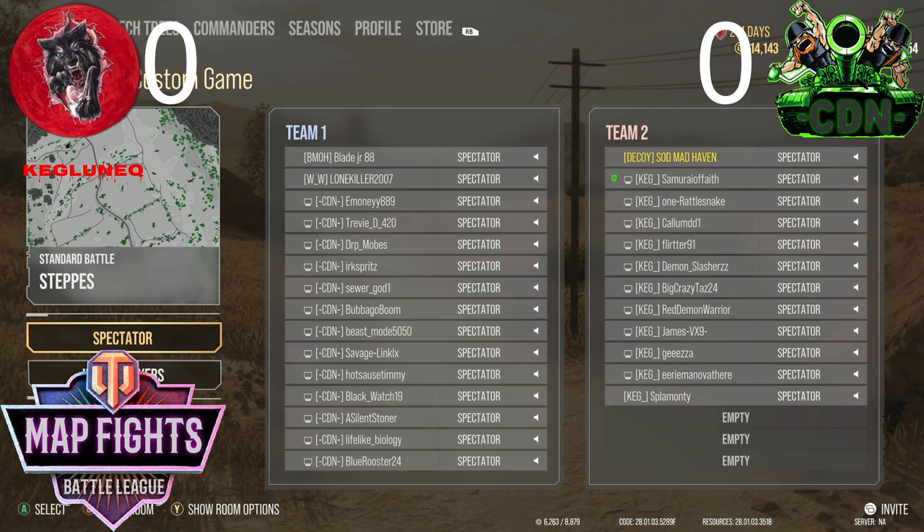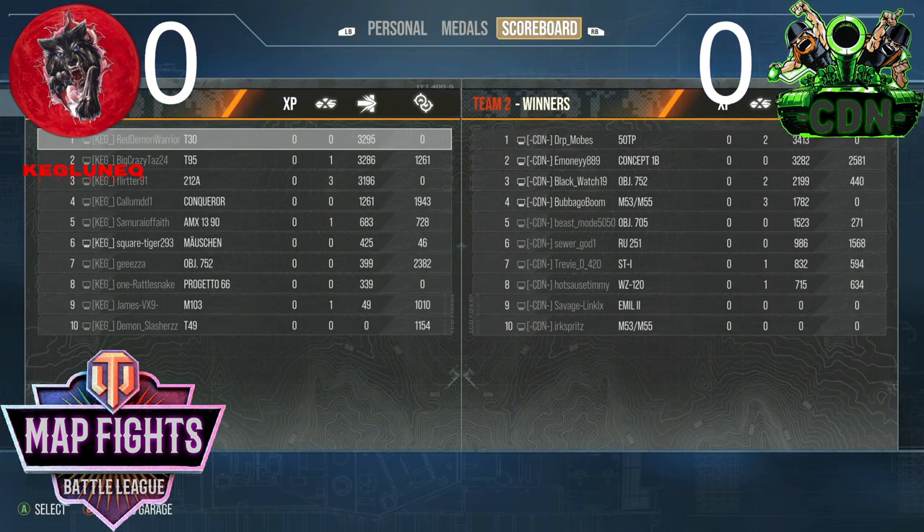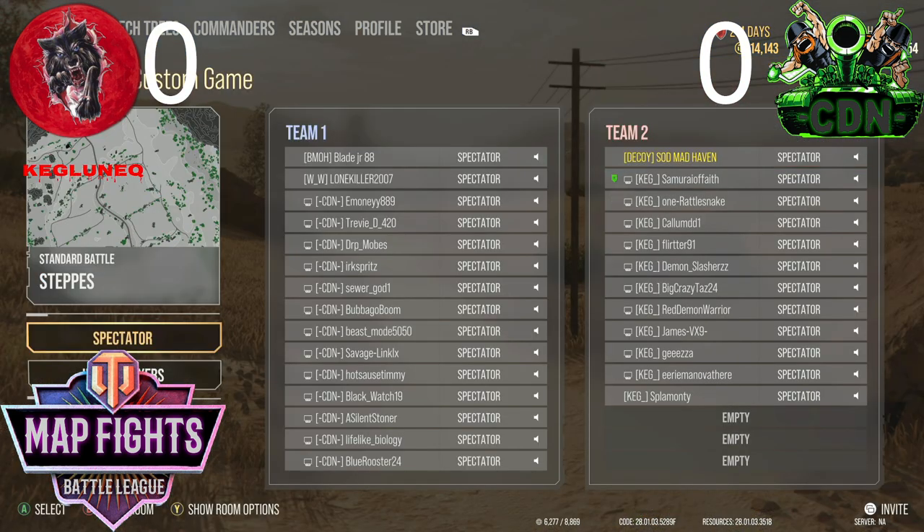The 752 on Keg's side only did 399 damage with 2,400 assists — only able to get one shot off, and with an auto-loader only getting one shot off is not ideal. 752 was probably a misplay. E50s on that map would have been amazing, or Comp Panzers, or 50 tons. Keg's attack had too many slow tanks — once CDN got it locked down, that's all they had to do was maintain the lockdown. If they had got both artilleries out it would have been a way different game.